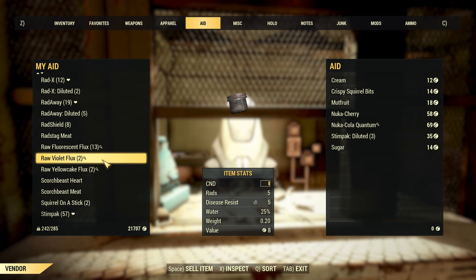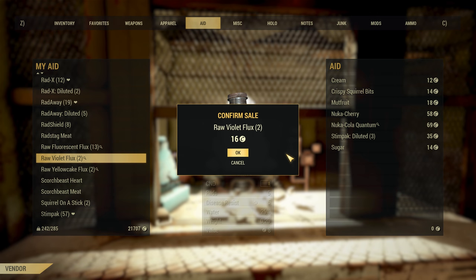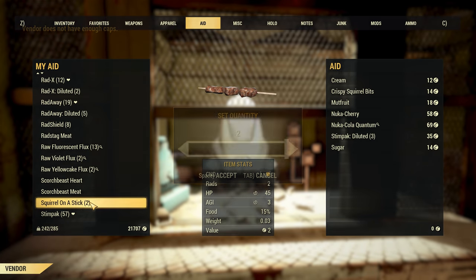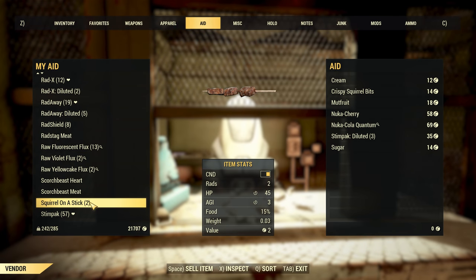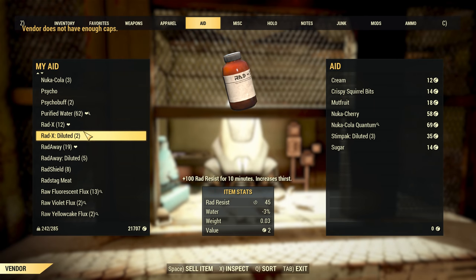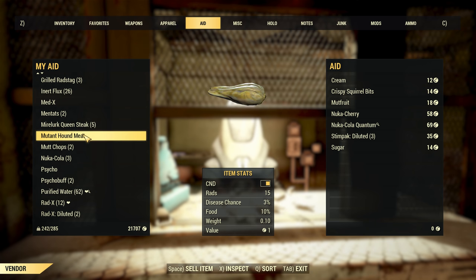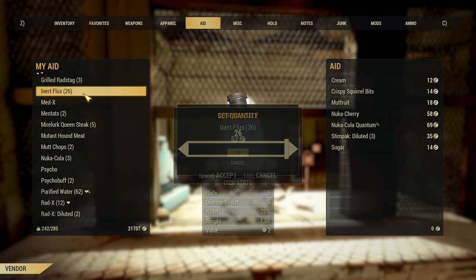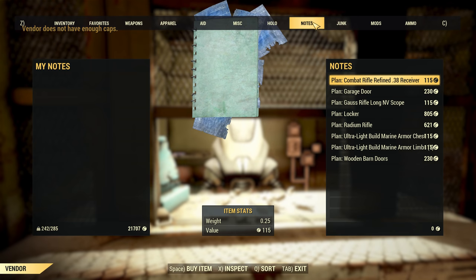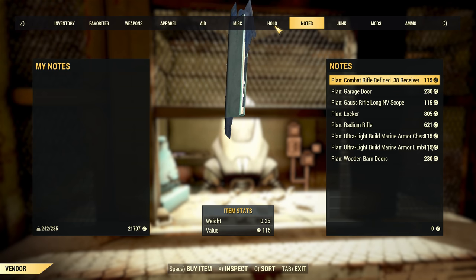All this really does is highlight the problem further, as it shows that you can't make that many caps from trading compared to completing quests and events. Due to this limit I've significantly lowered the charisma on my main character, as the points feel unnecessary. I can easily bottom out vendors without a high charisma skill, so why waste the points there? If vendors had a lot more caps, then low charisma players would be able to unload all of their unwanted items, and high charisma players would be rewarded in that they could actually get a lot of caps from trading.